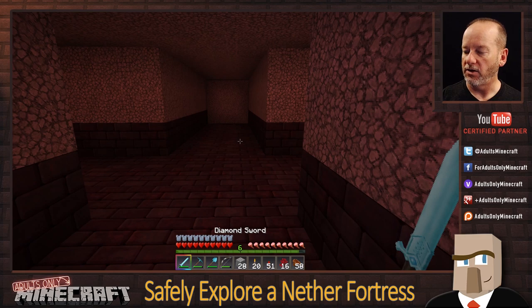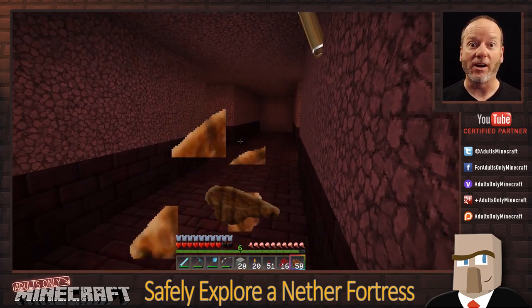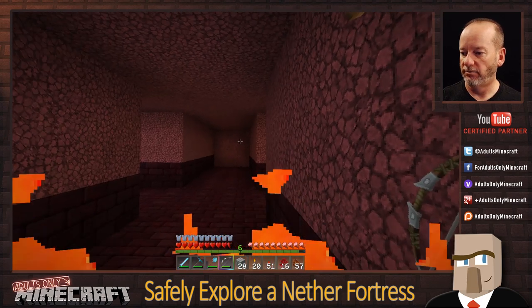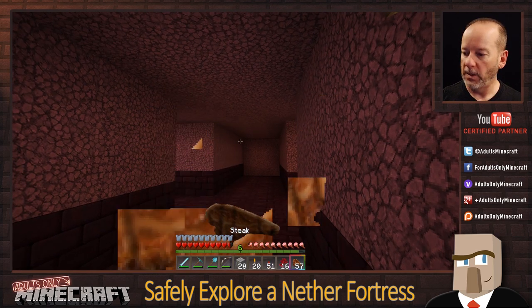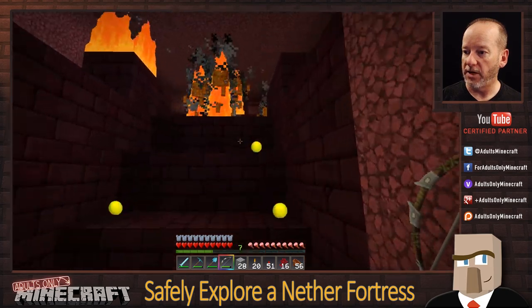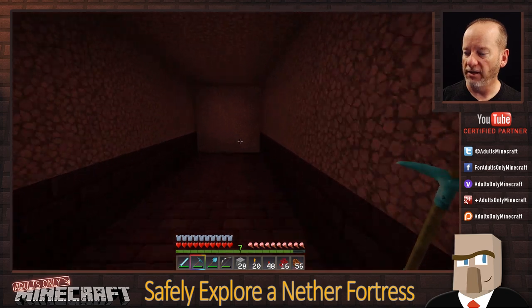There's a blaze right around the corner — and there's a spawner right there. It's great that we have two blaze spawners. Let's get these guys taken care of using the corner cover technique. This isn't an enchanted bow so it's a little slower. We got some XP — run away. We're going to mark this as a blaze spawner and move ahead.